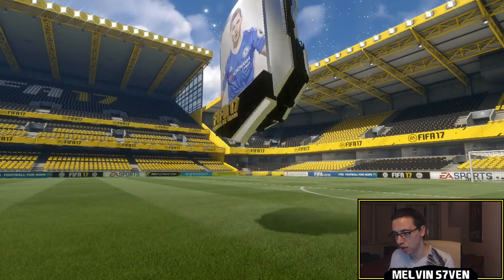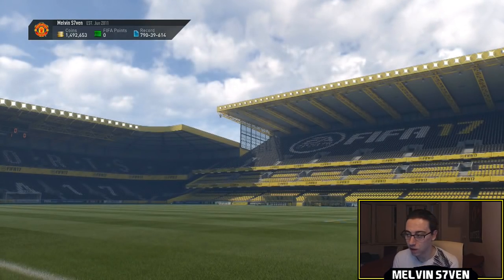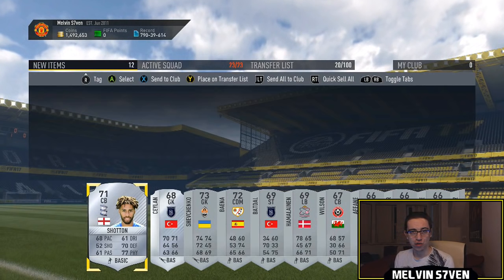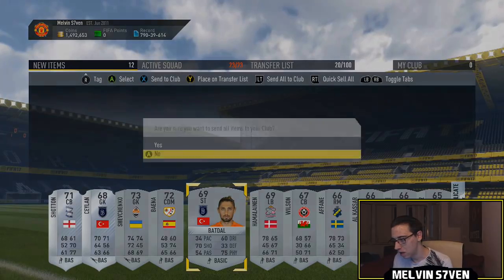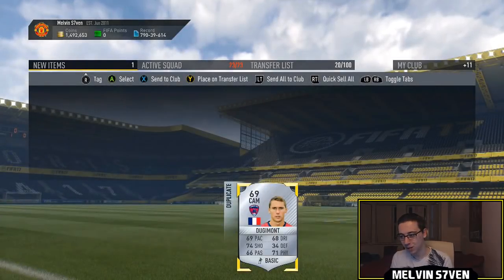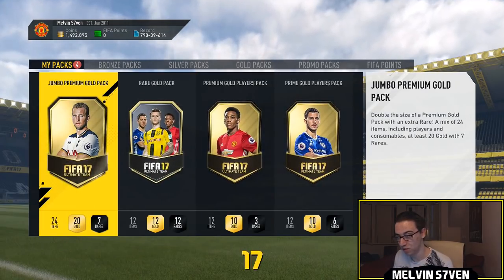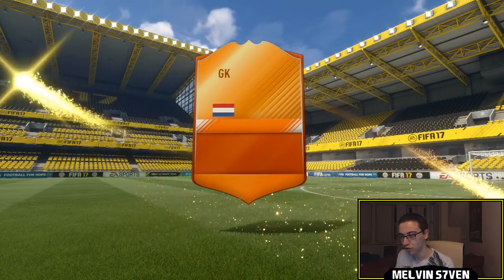We'll open the silver players pack first, then the 15k, then the two 25k packs, and then the 45k pack. In terms of coin value, you're getting about 117,500 — I think my maths is on point there. Which isn't too bad, but it's obviously not about pack value, it's about what you actually get in the packs. You could get shafted or you could get millions of coins — it just depends on your pack luck.